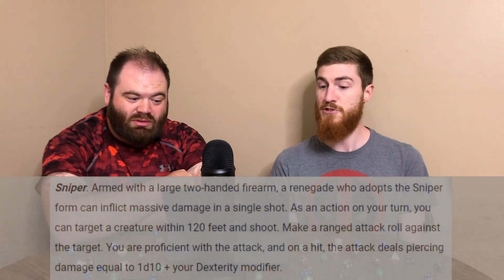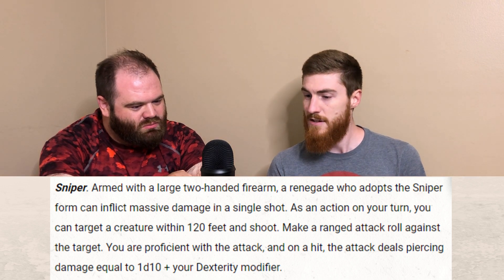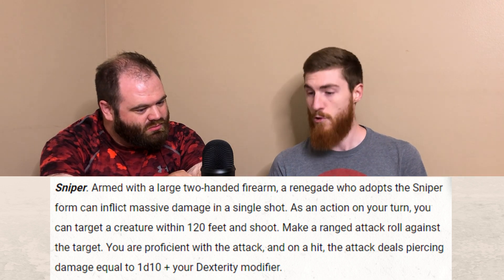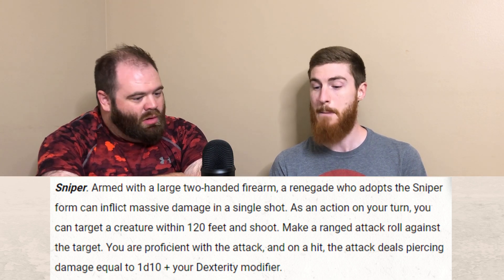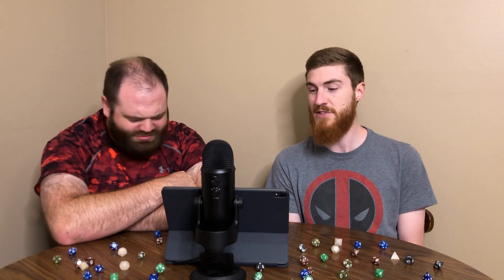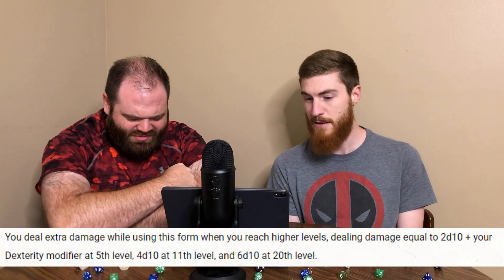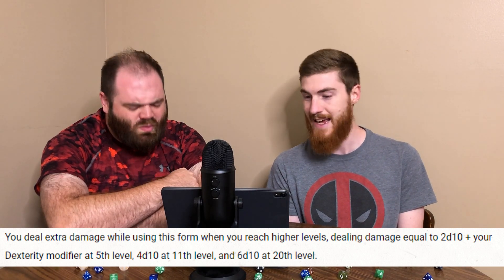Your other option is the Sniper. Armed with a large two-handed firearm, a Renegade who adopts the Sniper form can inflict massive damage with a single shot. As an action you target a creature within 120 feet; on hit it deals 1d10 plus your Dexterity modifier piercing damage. Damage increases to 2d10 plus your Dex mod at 5th level, 4d10 at 11, and 6d10 at level 20.